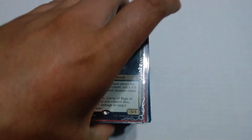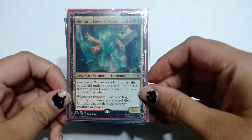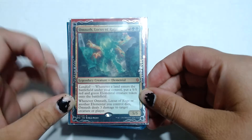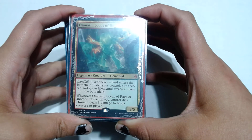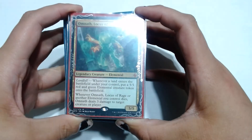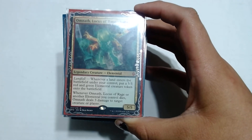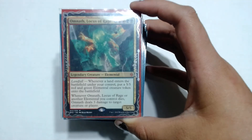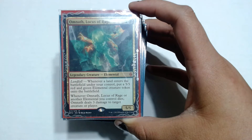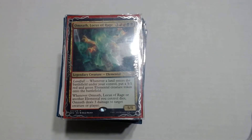Hello everybody, my name is Sucrose Mother and I'm going to be showing you guys a deck tech on Omnath, Locus of Rage. If you don't know who Omnath is or what this card does, it is a 3, 2 red and 2 green for a 5/5 that has landfall. Whenever a land enters the battlefield under your control, put a 5/5 red and green elemental creature token onto the battlefield. When Omnath or another elemental you control dies, Omnath deals 3 damage to target creature or player. So this is technically a landfall deck.